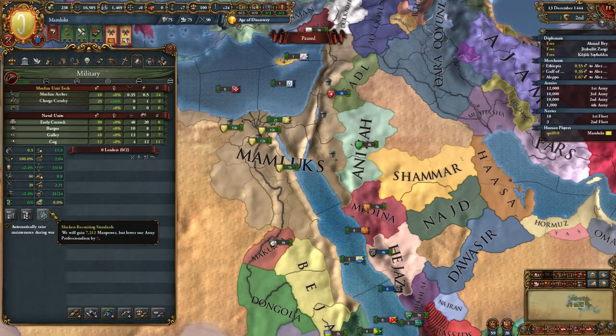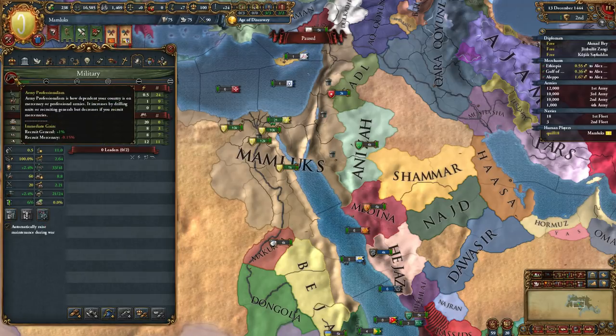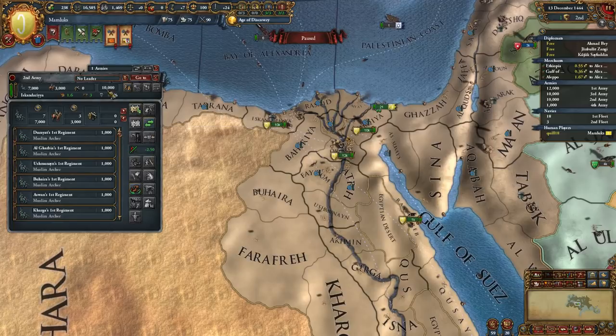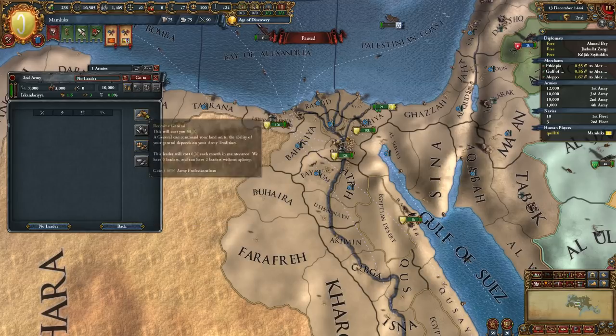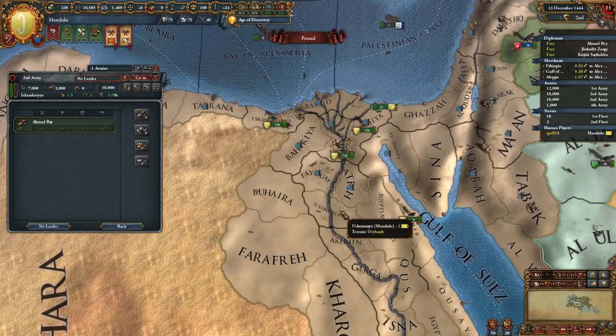Now we can drill units - that's a new feature. There's a button here, but we need a leader for that. I'm going to go ahead and recruit a general, which gives you 1% army professionalism. When you recruit a general, you get plus 1% army professionalism. When you recruit a mercenary, you lose professionalism. That makes so much more sense.